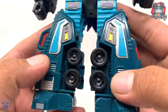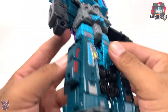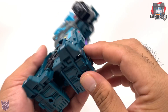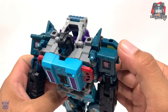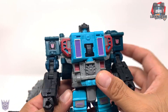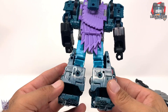It would have been nice if there were paint apps on the rims of the wheels, but for the most part that's okay. There are a lot of 5mm ports here — on the feet, on the bottom, on the arm, on the top of the arm, and in the back where you can also see the bird wings.